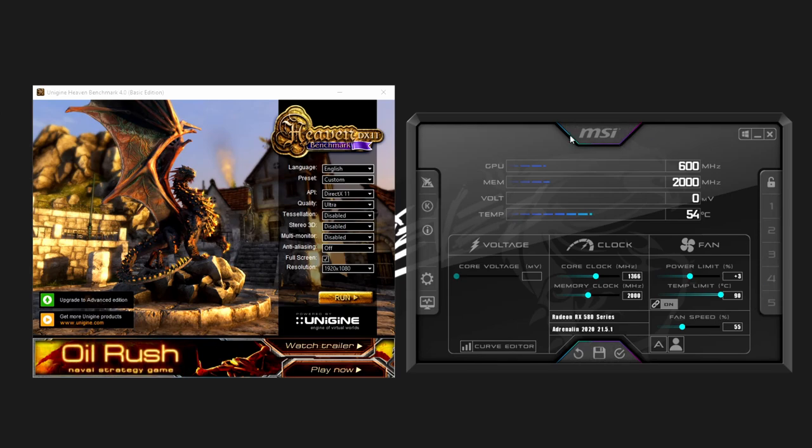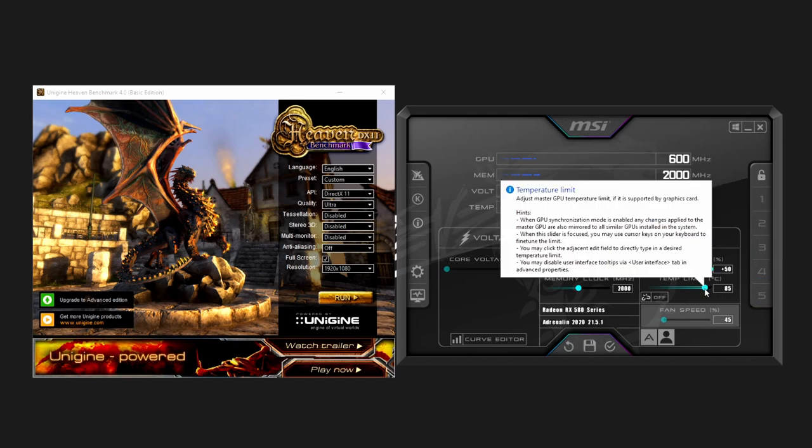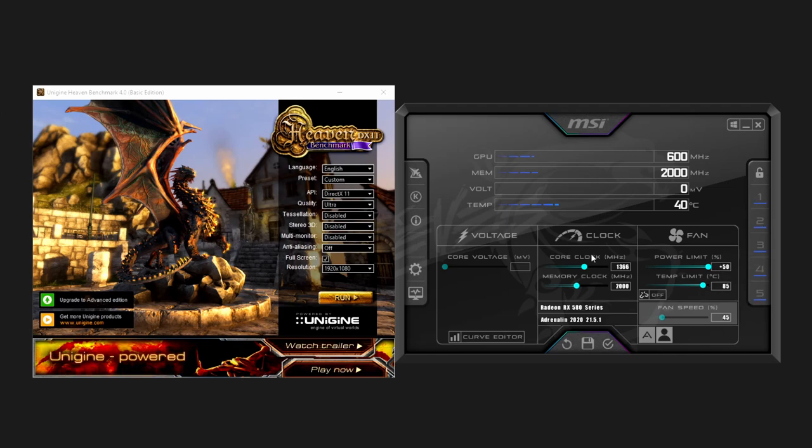This is the MSI Afterburner screen where we'll be changing stuff the most, then we'll test it on Heaven Benchmark. First, set your power limit and fan speed all the way up. You can unlink the temp control and turn your temp limit down — if you want your card to max out at 85°C, that's safe for AMD. I stick with 85 personally since my computer runs hot in a small mini case with no water cooling.